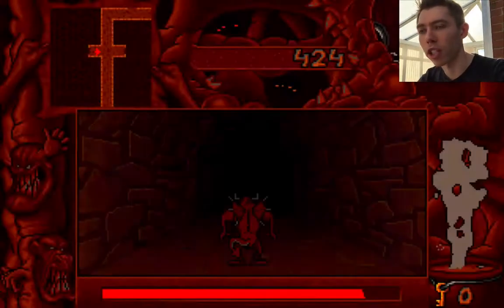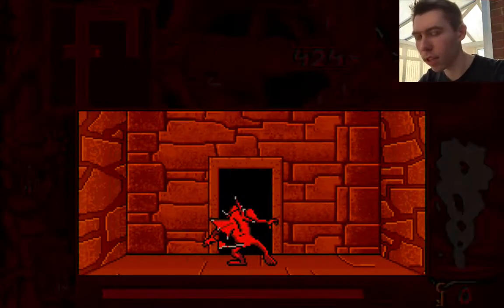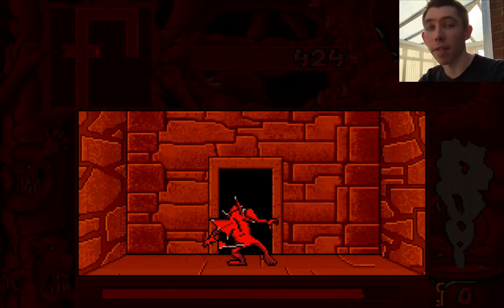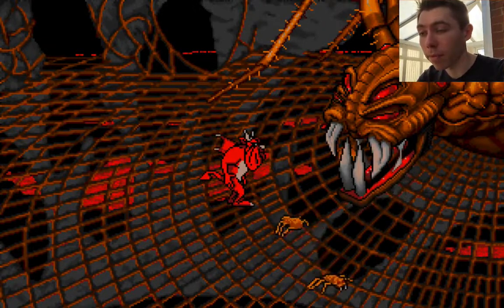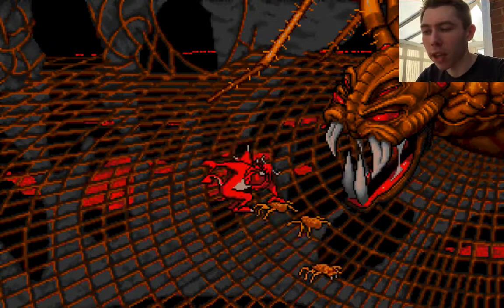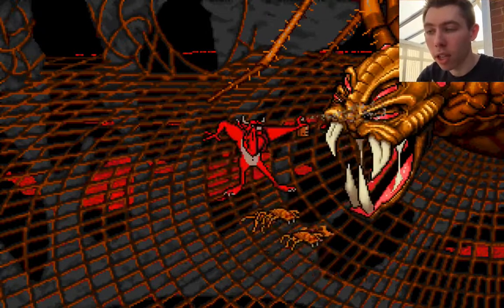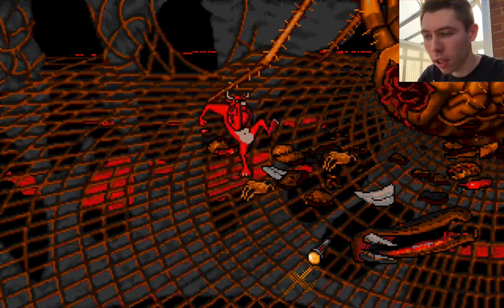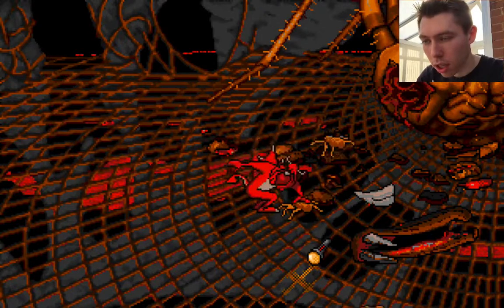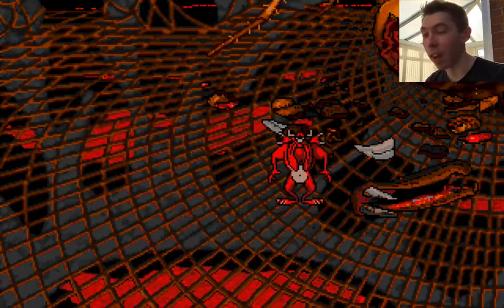I was right the first time — I basically overthought it and second-guessed myself. So here we go, this is the spider puzzle. You basically spray them, and if the spiders get too close, stamp on them as well. If they hit you too many times you get caught up in a web. And there we go — there's the torch. That's not easy but I think I was just lucky.